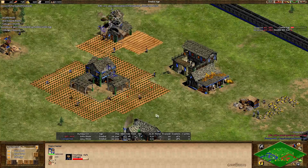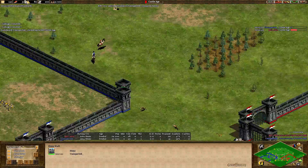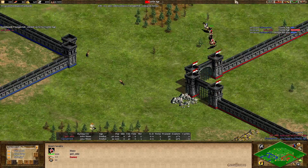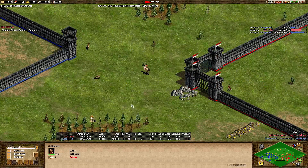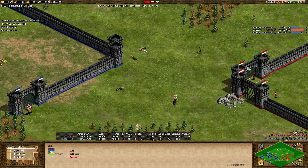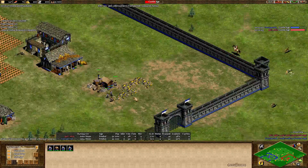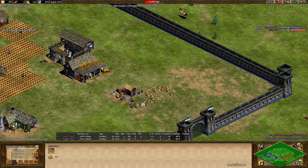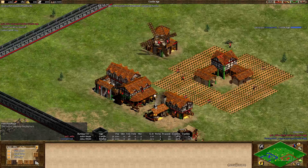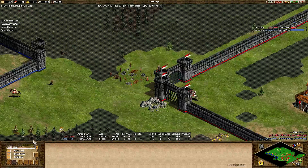Eddie clicking up to castle age first at 29 population. Monos is doing a lot more — 30 villagers going up to castle age. Stable is up for him as well. We see the first scout fight — the two initial scouts. Looks like Monos is taking the better fight. Eddie is not coming out to chase it down, sending a scout a little forward. Is he going to put a siege workshop or go for monks? Not sure yet.